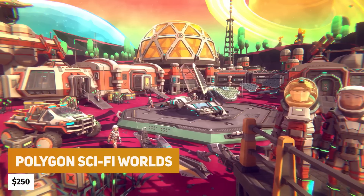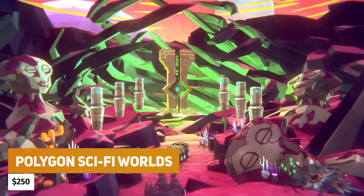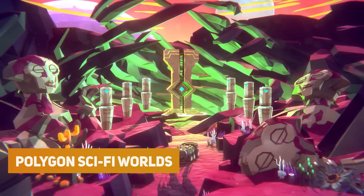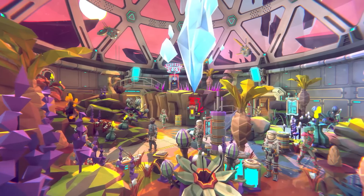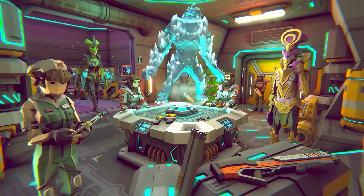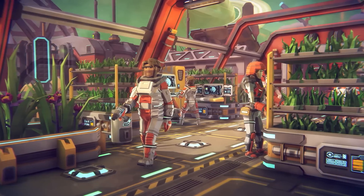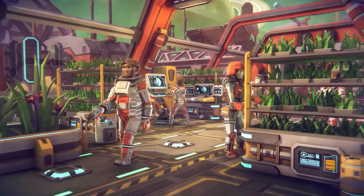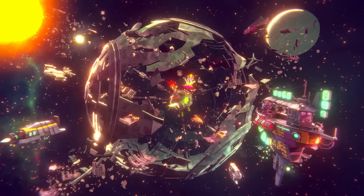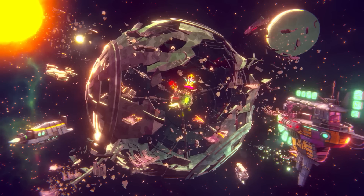The next one is the Polygon Sci-Fi Worlds, down to $250. The Sci-Fi Worlds pack includes over 1,200 sci-fi themed polygonal style game assets — over 20 different characters, 299 different buildings for interiors, 444 different props, 212 environmental assets, 16 buildings, and 32 weapon attachments.